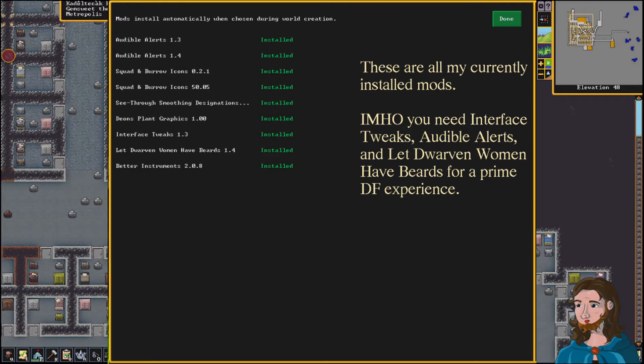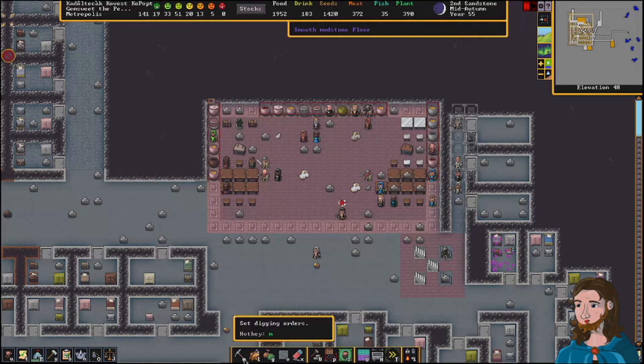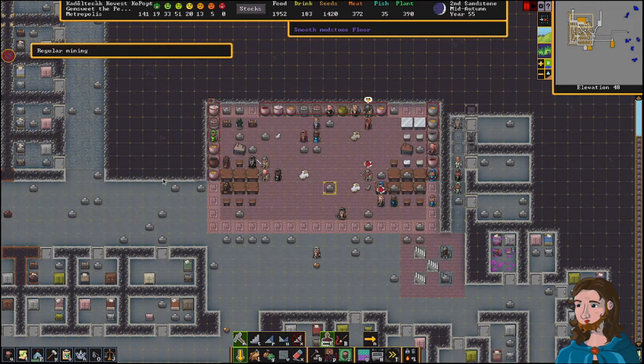I'm running version 1.3 right now. It's by user Trainzac over on Steam. I highly recommend Interface Tweaks as a mod because it gives you excellent little reminders on your icons at the bottom of the screen. You get both the letter, the keyboard command, as well as a little line telling you the hotkey — for example, M for digging orders. So if you need to mine, you hit M and you've got digging orders.